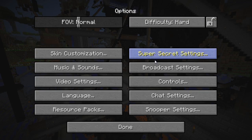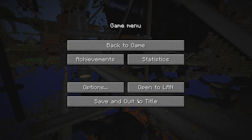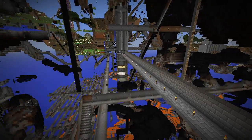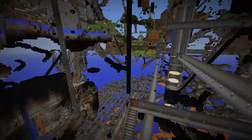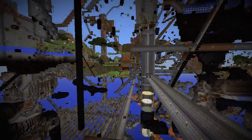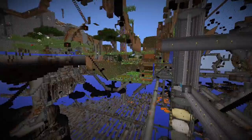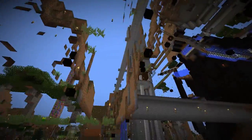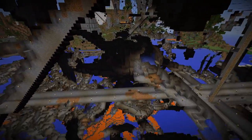Let me kick up the view distance — up to 24 chunks, which is double normal. It will take a second to fill in, but things in the distance will begin to fill in even further. There's a crazy wool tower over there. I'm going to start heading this way. There's a tower right here — you can see all the floors inside.